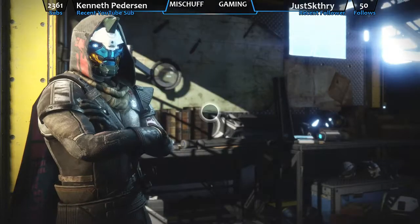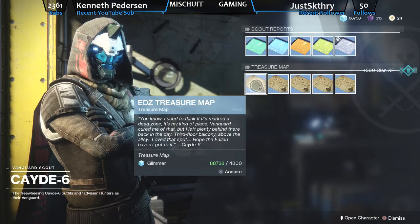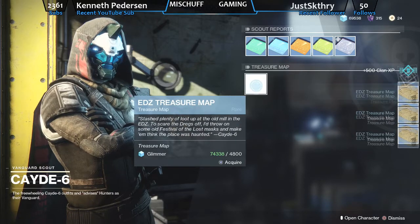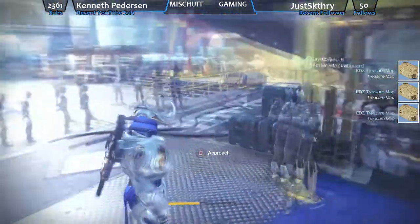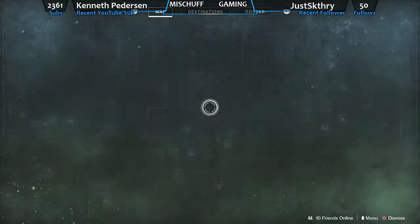Speak to Cayde-6, gotta speak to Cayde-6, gotta pick up the treasure maps. It gives you a little hint of what's going on this week. We've got EDZ, we've got five of them as always. We're going to be taking a look to see where these are a little bit later on. We'll be picking all these treasures up, hopefully get something good. Now that we've got the treasure maps, we'll take a look at the other milestones.